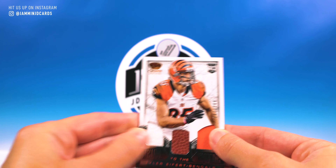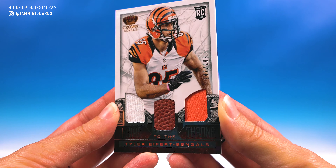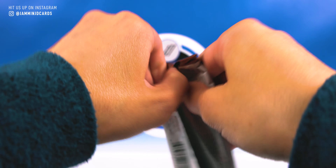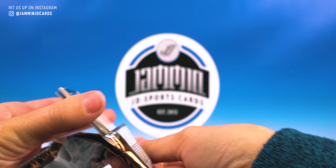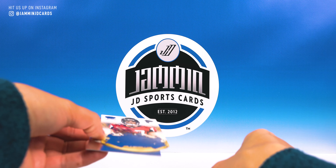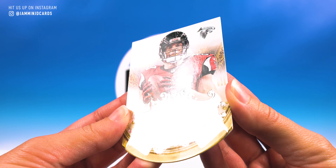Next up, Michael Cox, five of 25 - beautiful rainbow foil, rookie. Sweet! Moving on, we got Alex Okafor. Nice. Good one here - Maurice Jones-Drew, MJD, always welcome.